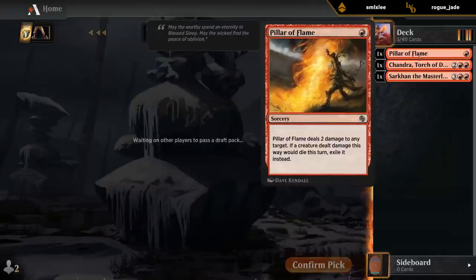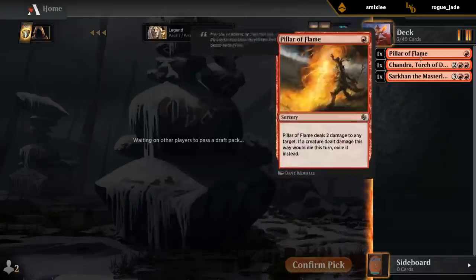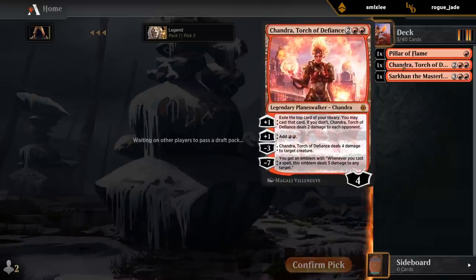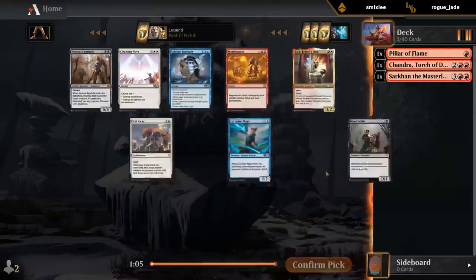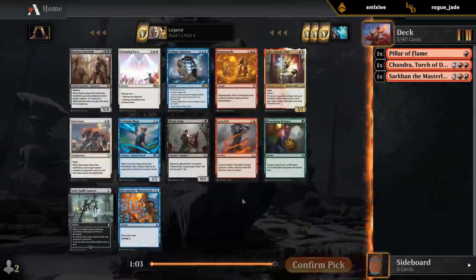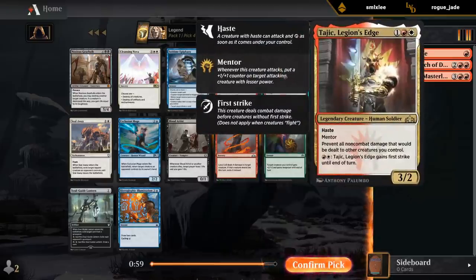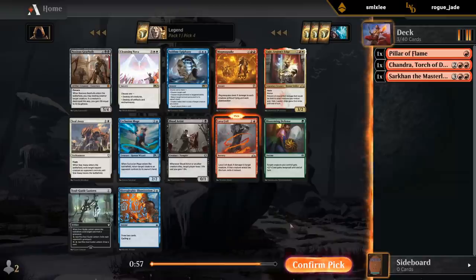Take a Pillar of Flame as some cheap removal. Cultivator's Caravan could also be reasonable, but I'll take the Pillar. Just want some cheap interaction to kill mana creatures and protect our Planeswalkers. Sometimes you can plus Chandra for mana and cast a removal spell just to keep increasing the loyalty instead of having to use the minus three. Lava Coil's fine. Could jump into white for Tajic, but probably not strong enough of an incentive to make our mana base a lot worse.